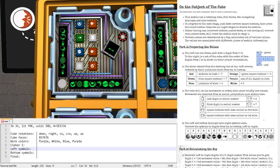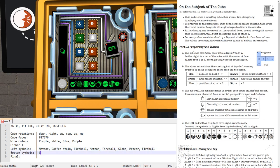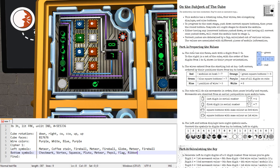Now let's go back to the module and read those out. On the left screen we have: meteor, coffee stain, fireball, meteor, fireball, globe, meteor, and fireball. On the bottom screen we have: checkmark, Pluto, meteor, Pepsi, flag, and ribbon. They always show the same sequence of symbols so you can always wait for them to reappear.